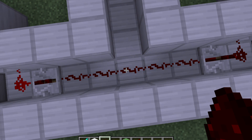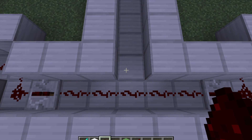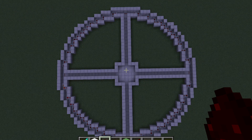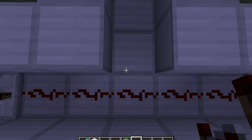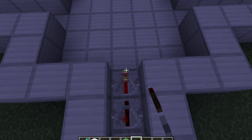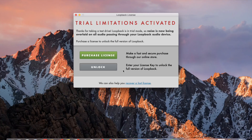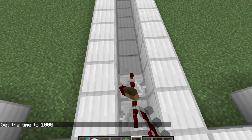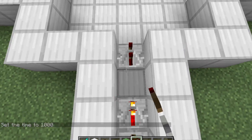Right here you want to put a redstone torch, then break it, and basically keep doing that until you get the circuit really small. It's pretty small now — it's basically a redstone timer or a redstone clock, but on a much bigger scale.